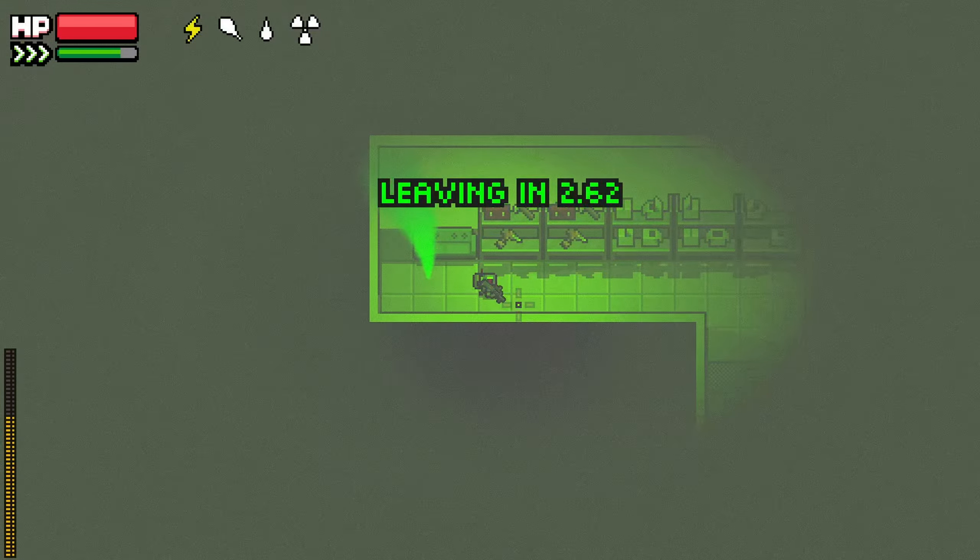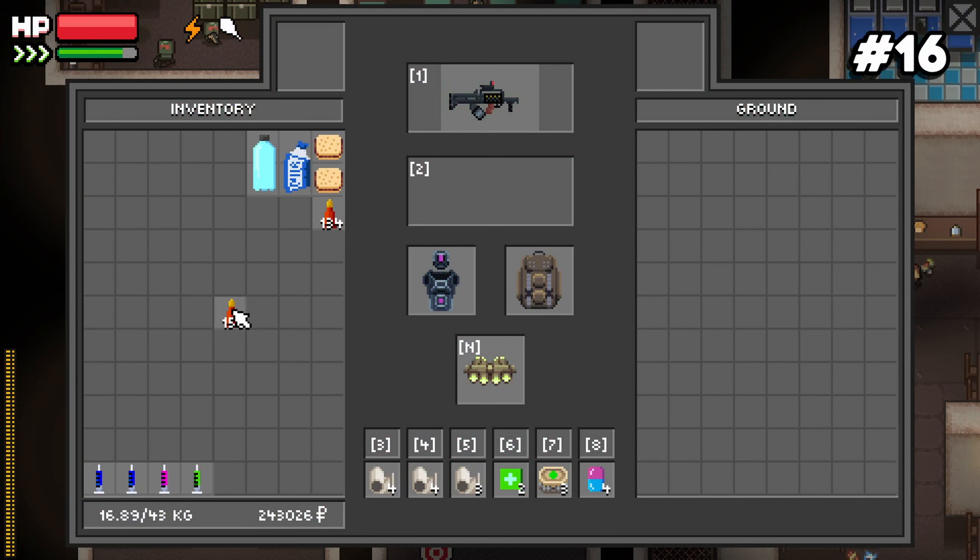Number sixteen: you can split stacks in this game. Left click and hold on a stack of items, drag it to another cell in your inventory, hold Control, then let go of left click.